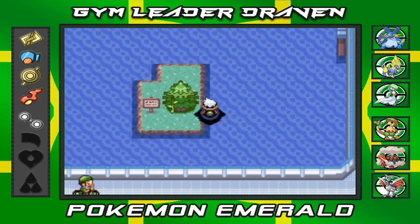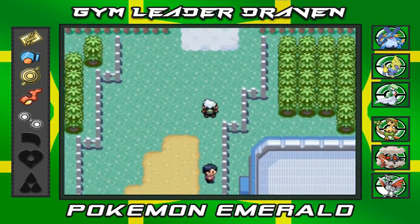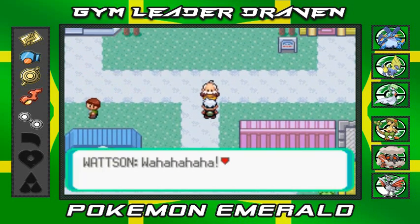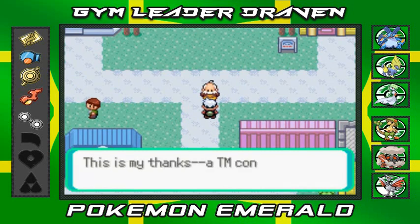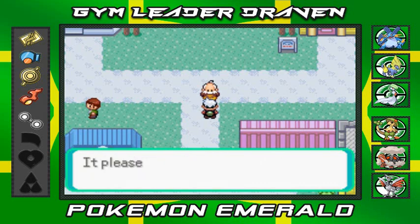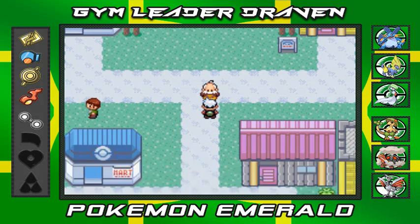Swimming back to Mawville City, we talk to Watson. He says: 'Wahahaha, I knew it Draven! I knew I made the right choice asking you. This is my thanks — a TM containing Thunderbolt. Go on, you've earned it.' So we got ourselves TM24 Thunderbolt! Watson adds: 'It pleases me to no end to see the young step up and take charge.'